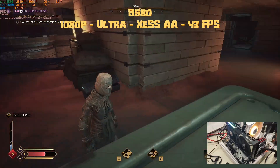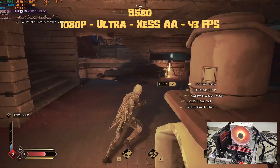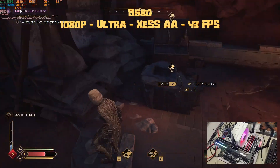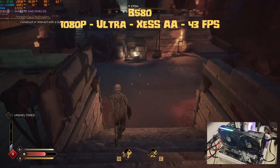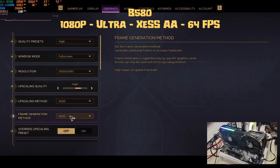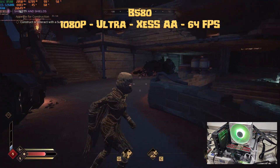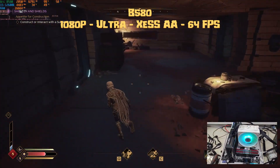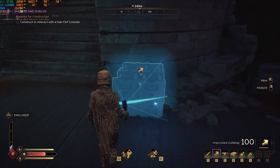Finally, the Intel Arc B580 at 12GB VRAM — though extra VRAM won't matter at 1080p. We tested at ultra settings with XCSS AA and got an average of 43 fps. GPU is pegged at 99% using 7.8GB of VRAM out of 12, with RAM at 17.2GB — highly playable. To reach 60 fps, drop settings to high without frame gen and you get a nice 64 fps average, using 7.4GB of VRAM. This also means the B580 could easily handle 1440p.